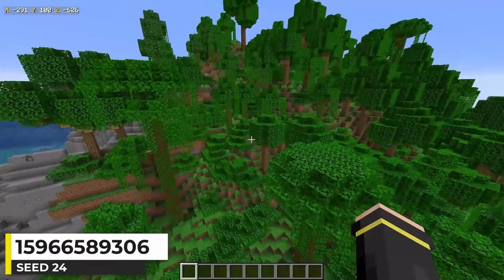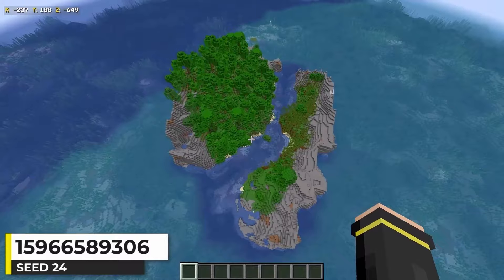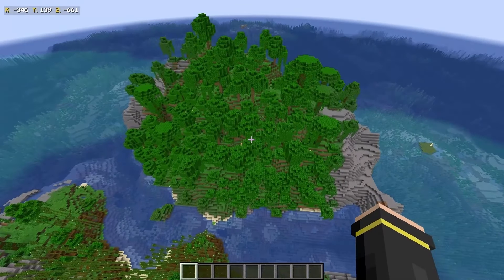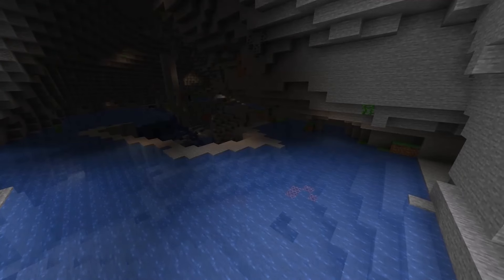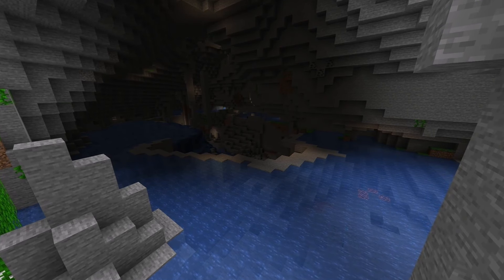This seed has a spawn on the side of a jungle hill. A river divides the island into two — the skinny part with bamboo jungle and stony shores, and the taller jungle hill part with cliffs. But what really stood out to me is this big cave that looks awesome. I wouldn't even build on the island — I'd build a base in the cave instead.